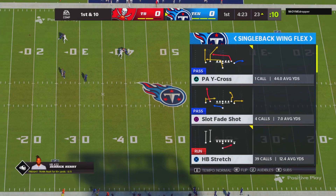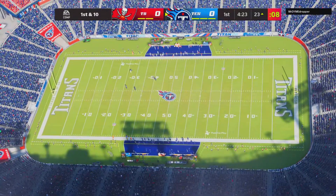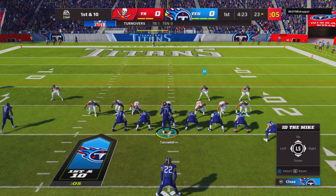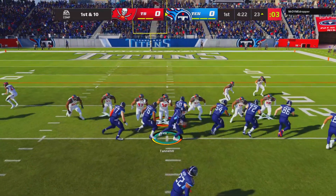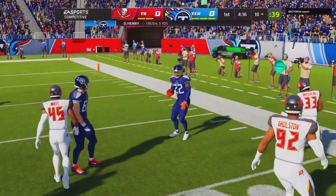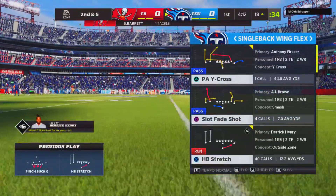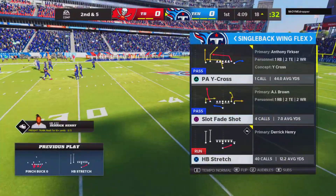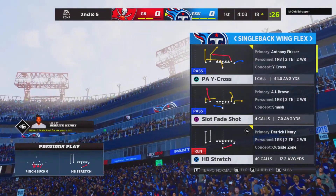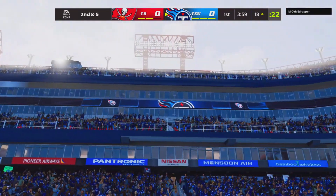Here we are on our first offensive possession, and y'all know we're rocking with the Titans. Just because it's a balance scheme, why not use the best halfback in the game? The most important part about a balance scheme is to get them to respect the run before the pass. So we're going to start off in our stretch play. If you get to that outside, nine times out of ten you're good for at least about five yards, and it has a lot of big play potential to where you can get those 30 or 40 yard runs. It looks like he's sending some heat at us, but we're going to stick with the run game.